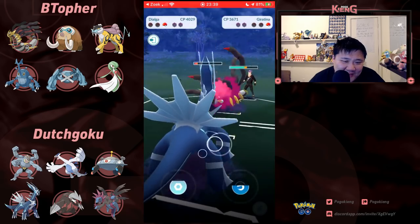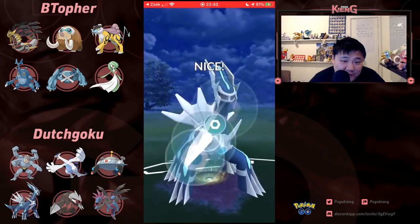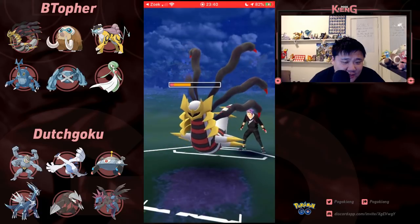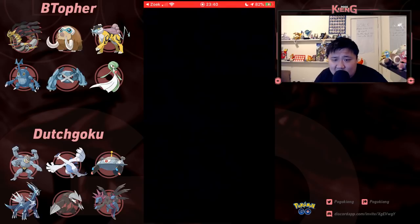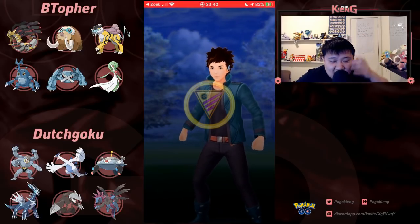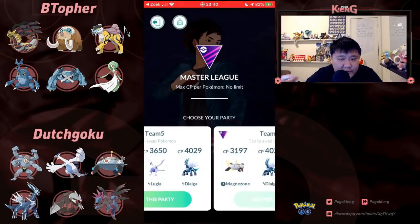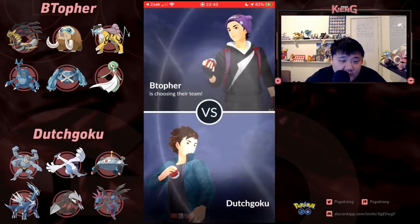I don't know if that's the right play either — it's definitely not the right play. Definitely should have gone for Shadow Ball. I don't know if this Iron Head will KO. Nope, it will not. Barely won. But B. Topher definitely making a mistake there, not going for the Shadow Ball in the close game scenario. I know you feel a little rushed, but that was definitely not the right play.